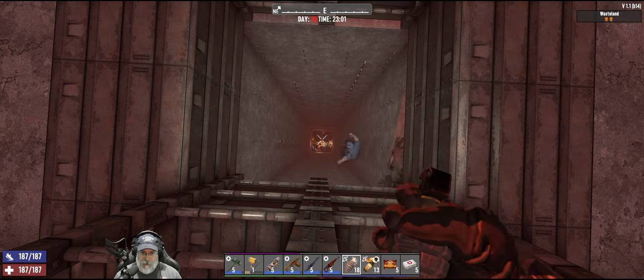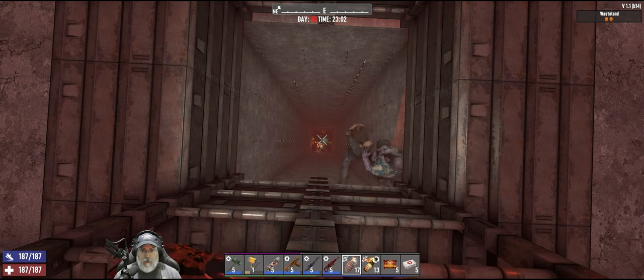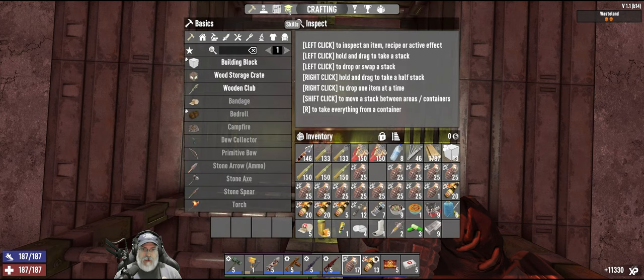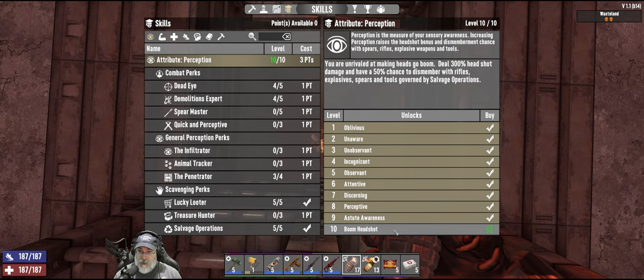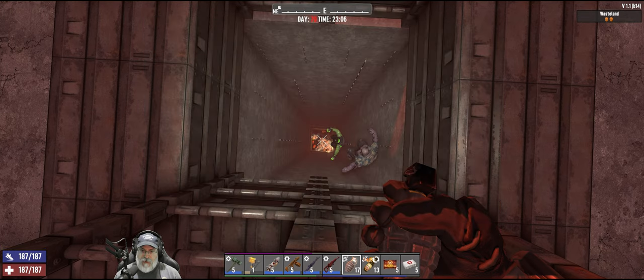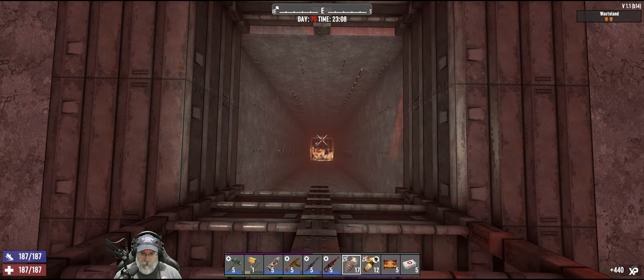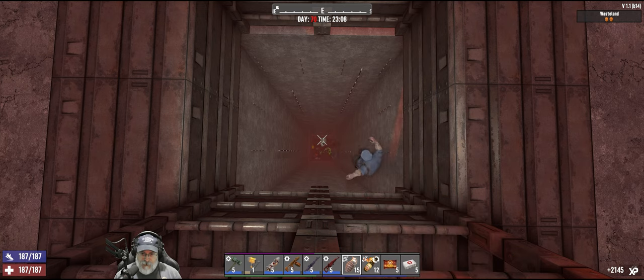Let's get a Molotov down there and light him up again. Let's go into perception — what does that give us? Headshot damage, 50% chance to dismember with rifles and explosives. It was worth doing right now. When we get the next point we'll put it right into explosives and we'll be maxed out.